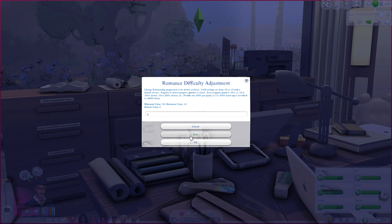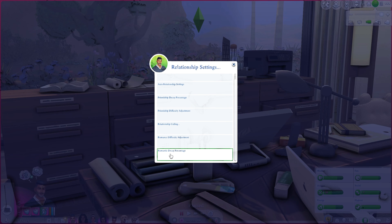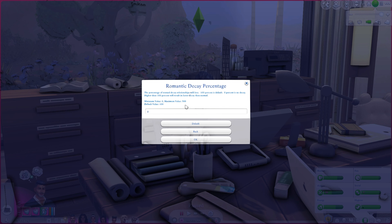The other romance option controls how difficult or easy it is for a romantic relationship to decay over time. Similar to friendship, I have this set to zero. For a sim like Harper in university, she may not have time to meet up with partners every day, so maintaining relationships on an absolute daily basis isn't realistic. If I want them to break up, I'll break them up — it doesn't have to happen through decay.